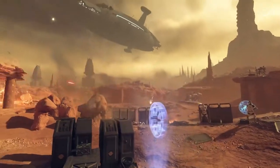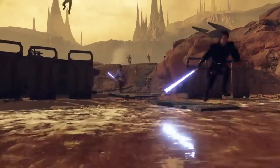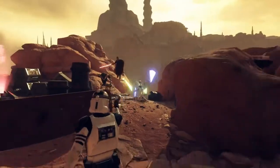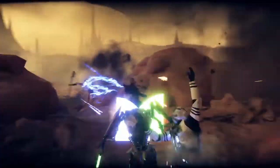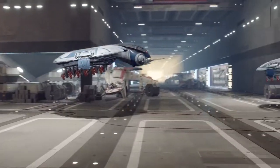A ferocious fight between good and evil. In the thick of the Clone Wars, the forces of the Galactic Republic and the Separatists clash in a high-stakes tug-of-war. Led by their vicious superiors, the Droid Army launches an invasion on the Republic Attack Cruiser.